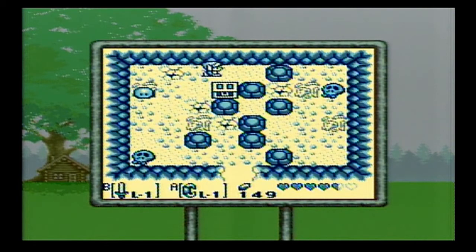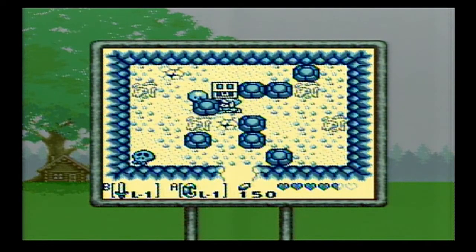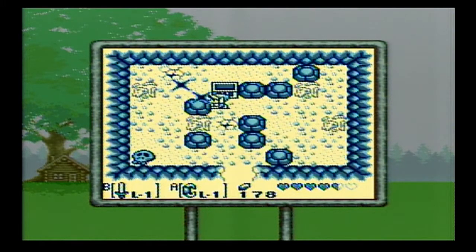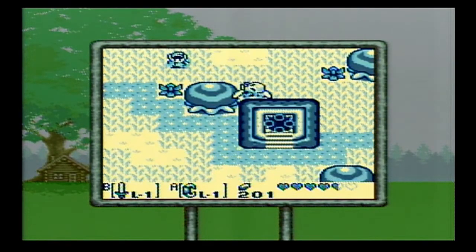Gotta watch out for the slimes. Don't want to stand on those cracked floors too long or you'll fall down. Push these blocks to get access to the treasure chest, and we get 50 rupees — very nice. Pick up another rupee there. So if we don't have our shovel, now would be a time to pick it up, because we've got 200 rupees.